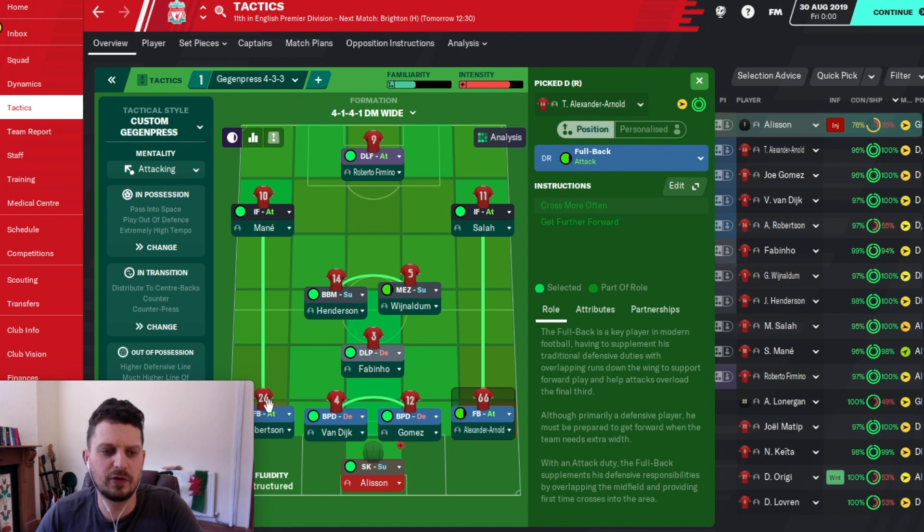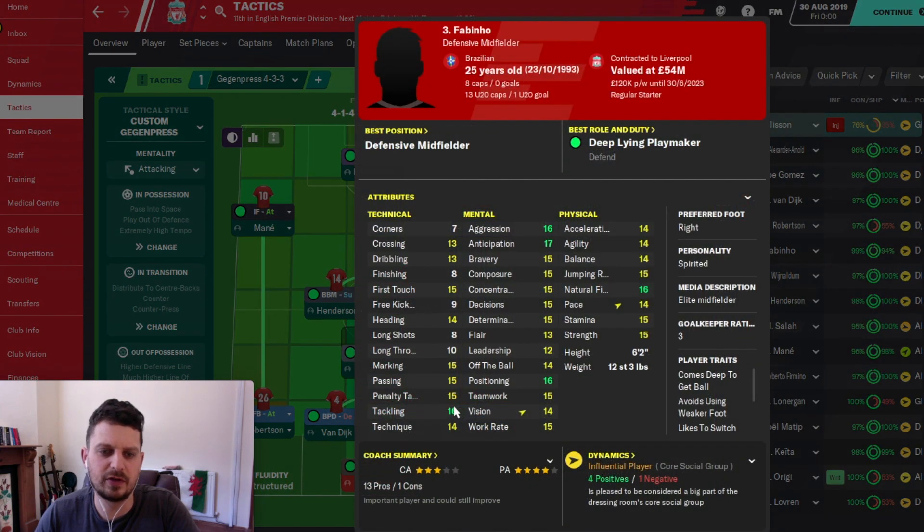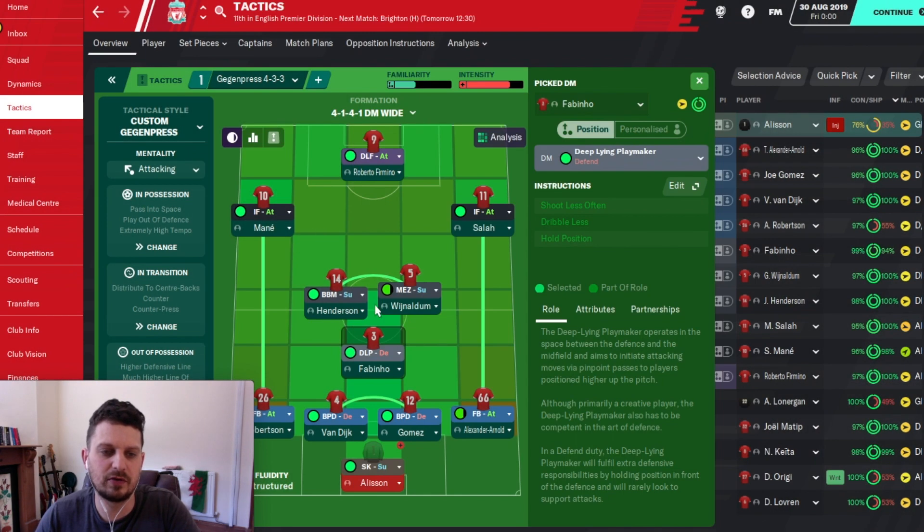It's interesting that these guys are on full-back attack and not complete wing-back attack — that might affect their behaviours a little bit. Firmino then is a deep-lying playmaker. Looking at his stats, he's got tackling, passing, and vision. Definitely good for that role. He's on shooting less often, dribbling less, and holding his position. So he's on a defensive role, and that's your only defensive role kind of player in the system, which is fine.